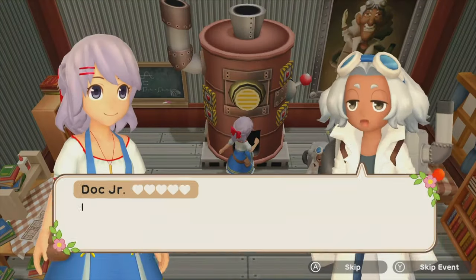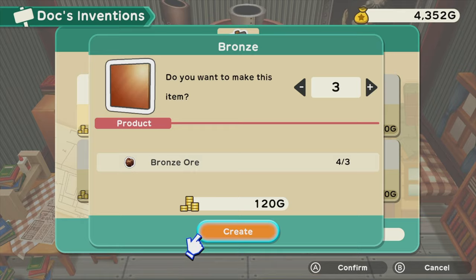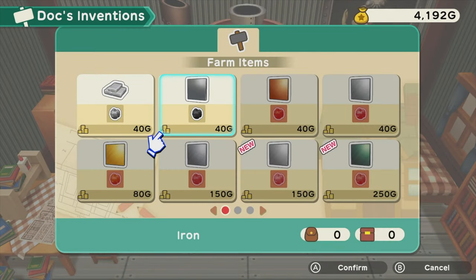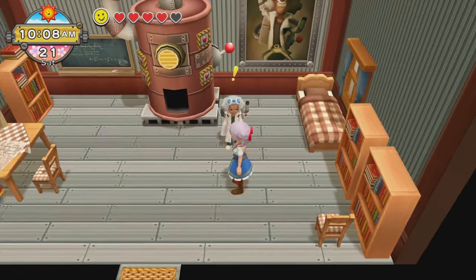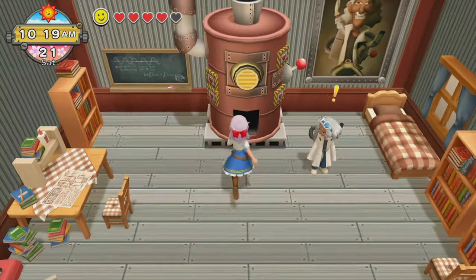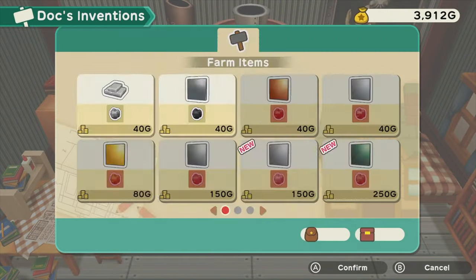Once you have 5 bronze ore, go back to Doc Junior's house and turn your bronze ore into bronze. This will cost you 40 gold coins per bronze.